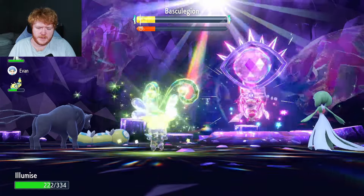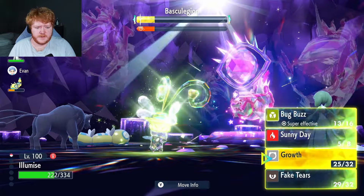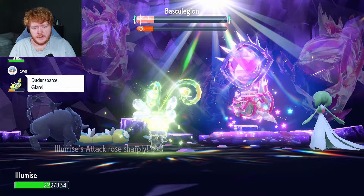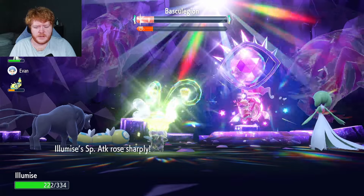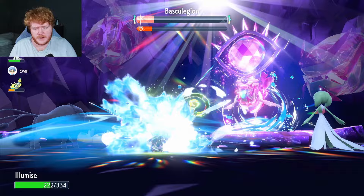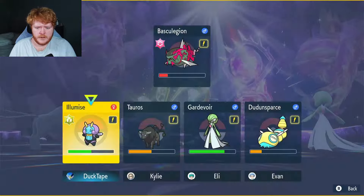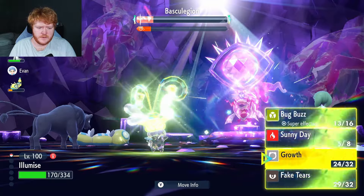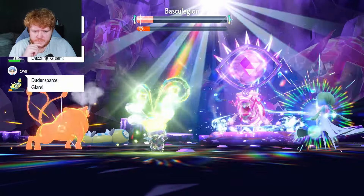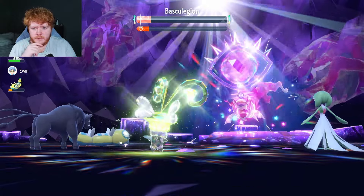I'm just going to go for Special Attack boosts until the sun goes or until we reach plus six. Let me check how much sun we have left — I need to remember Wave Crash is going to do more damage when the sun goes. We have one more turn of sunlight left, so I'm just going to attack now rather than risk it, especially if it's going to be a crit.